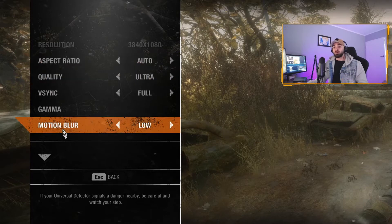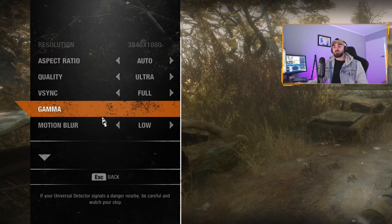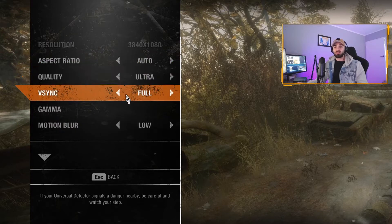So first thing we want to do is go down into our options menu and down into video. Now the first thing to note here is turn your motion blur down to low. I've got the quality set as ultra and I've got my V-Sync on.